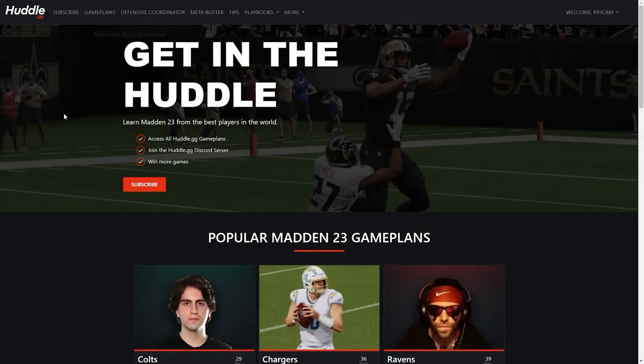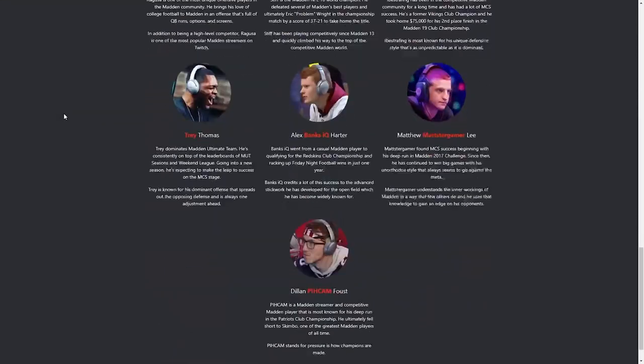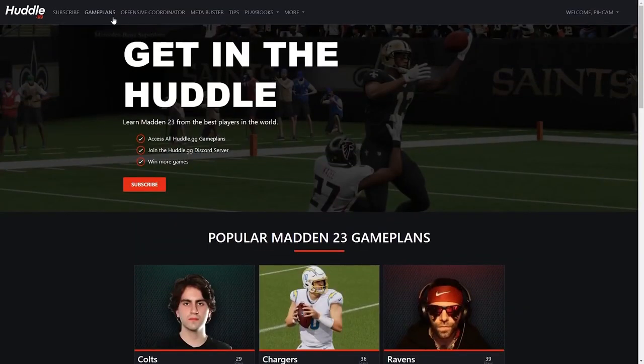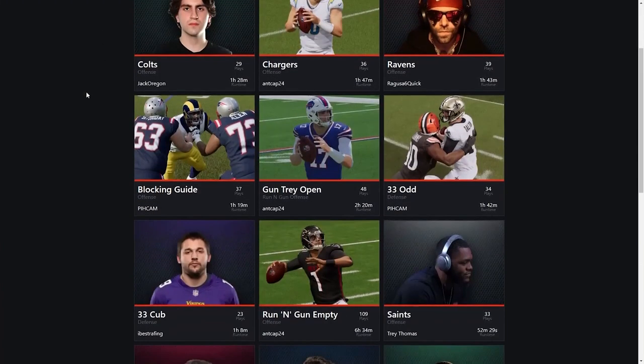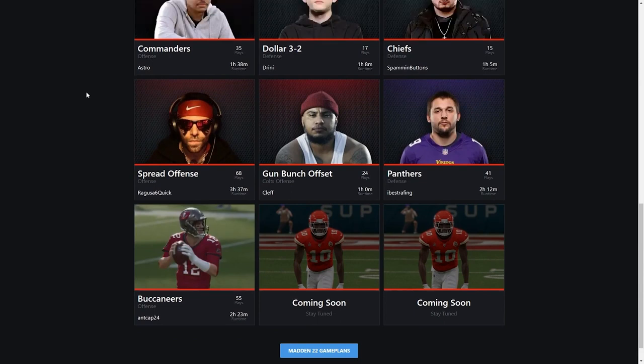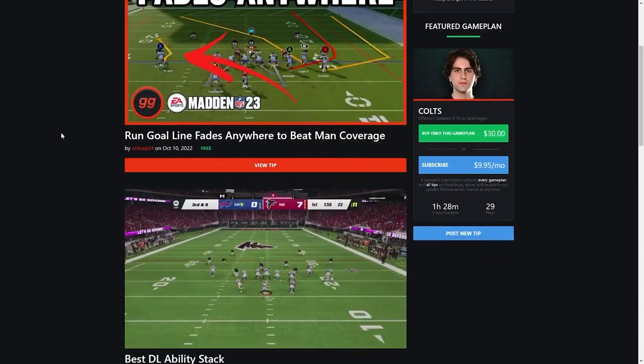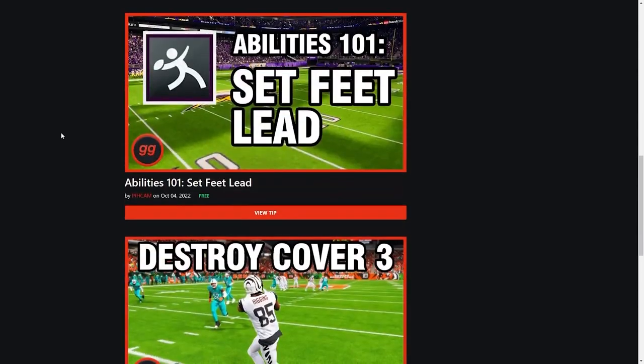If you've made it to the end of this video, odds are you're serious about becoming a better Madden player, and we're here to help. On our website at huddle.gg, $9.95 a month unlocks all of our full game plans created by some of the best Madden players in the world. You'll also have access to our private Discord, where Madden pros will answer your questions and help take your game to the next level. Have a great day.